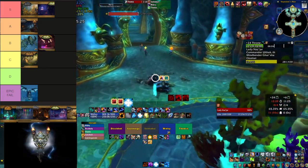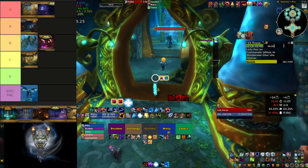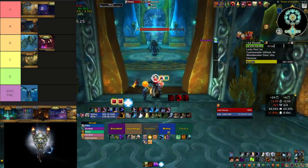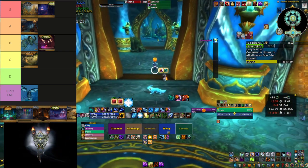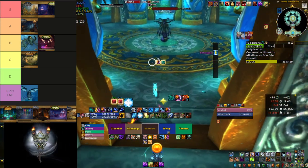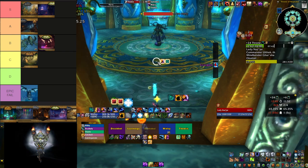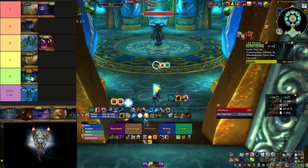Even if you make it to the last boss with time to spare, you'd wipe because people either didn't know to clear the ink puddles, or the visuals in that room are so bad that they'd miss a spot and things would spiral out of control. All of that made this dungeon very, very unfun to play. It's not as bad as the epic fail that Morozon's Rise was, but I'm definitely putting it at the very bottom into D tier.